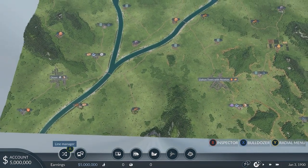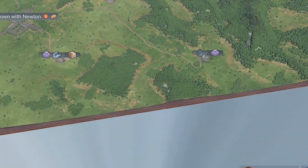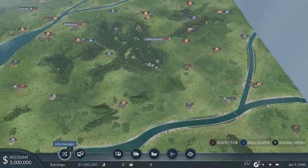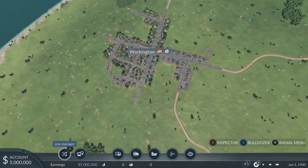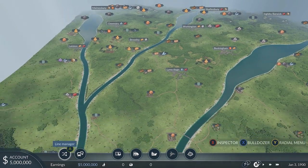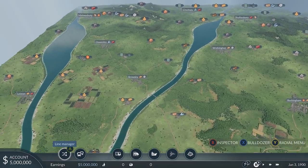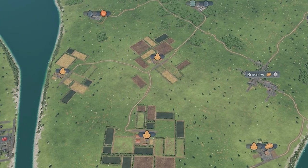This game is about transporting everything. You have your towns like Dalton Town here with Newton, Sawbridge Ward, and a lot of towns — they all need some requirements. This one needs tools and oil. But also a lot of towns need bread. Bread is one of the easiest things to start with. Workington needs bread, Buckingham needs bread, Blaisdom needs bread, Brosly needs bread. To make bread we need some wheat, and here in Brosly we have the perfect layout — we have our wheat farms here.